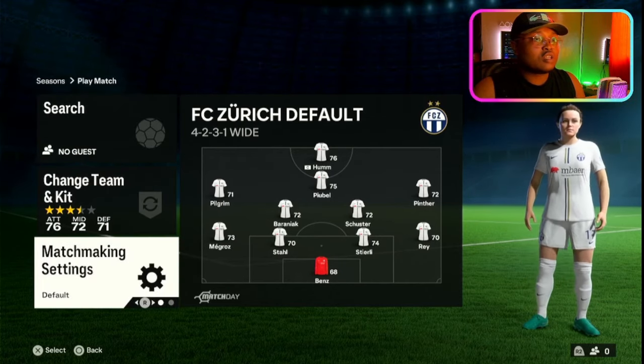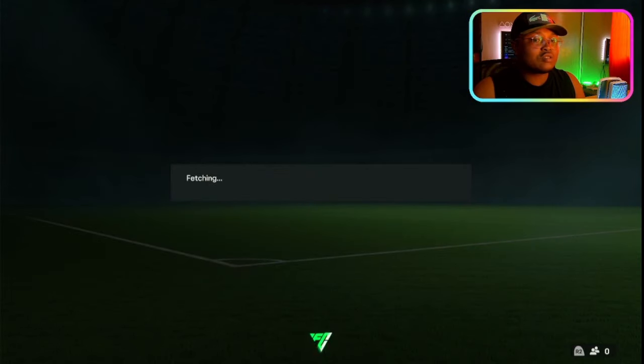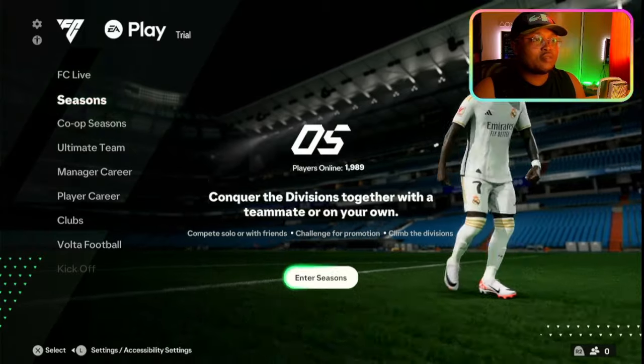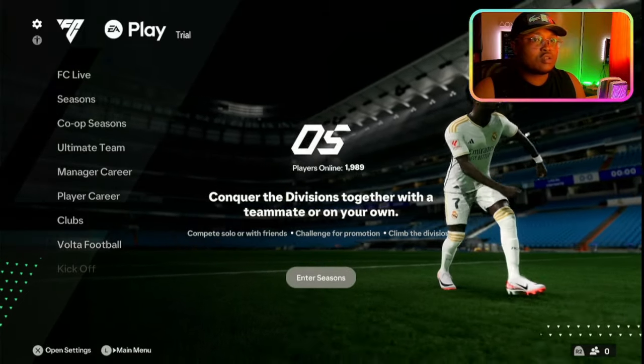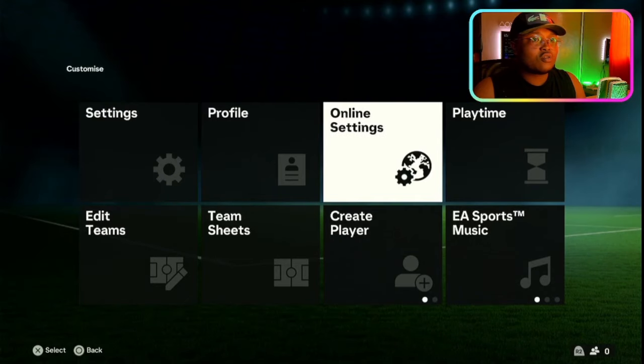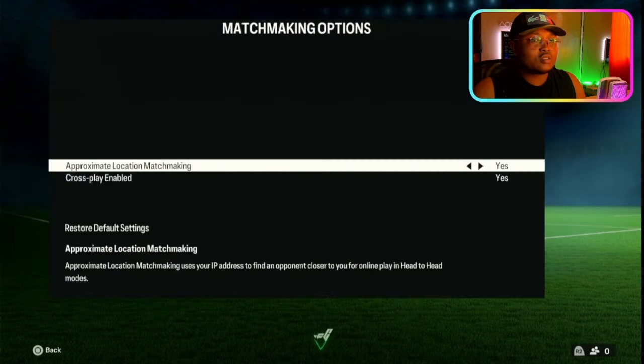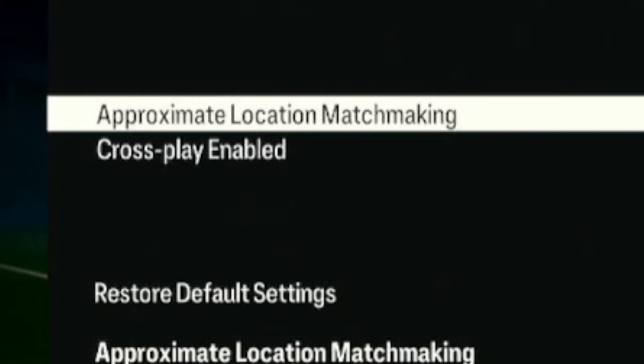The second solution is that you go back to your settings, back to the main menu. Press the left button or just go to settings. Then find online settings, then matchmaking options.